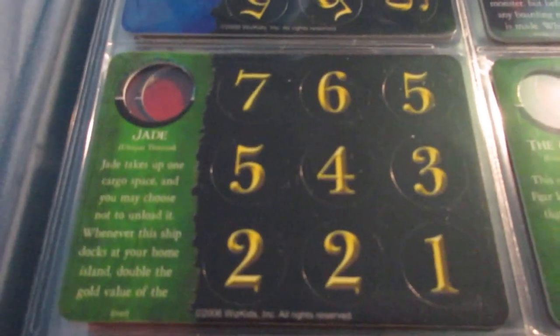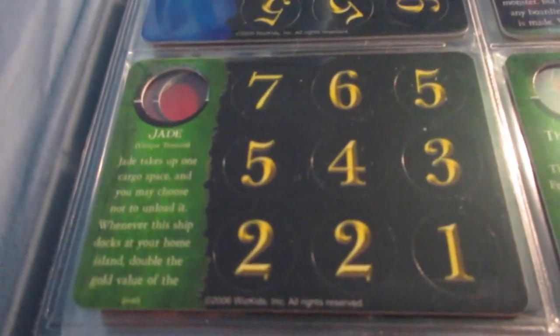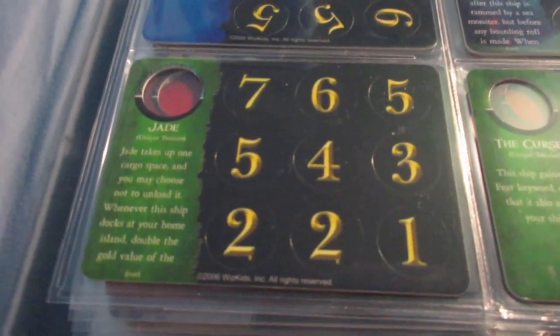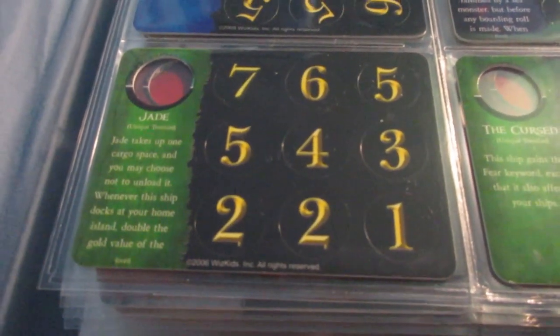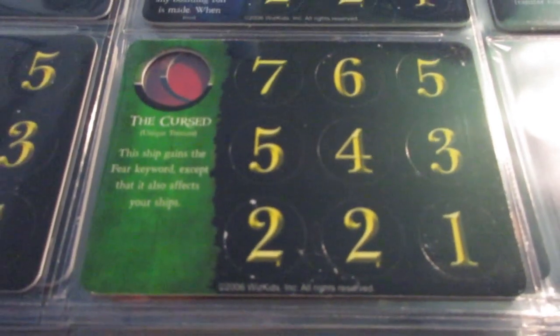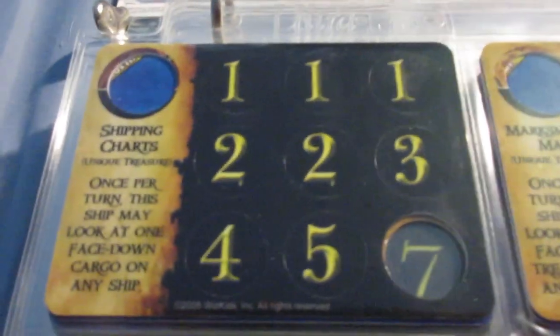Jade — I actually wrote a review about this one. It's basically like Smuggled Goods where you can double the gold value of a treasure, but this one actually stays on the ship, so it takes up cargo. It's a good one to use if you've got a ship with low cargo — you could double a six or seven coin and try to get lots of high value coins. It's kind of like a unique treasure variant of the gold factory idea where you unload treasure one by one at your home island to get big bonuses. The Curse gives Fear but then it affects your own ships — just found this one in a vassal campaign game, so we'll see how that goes.